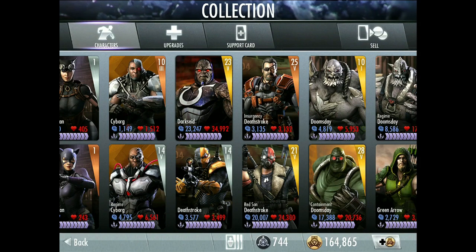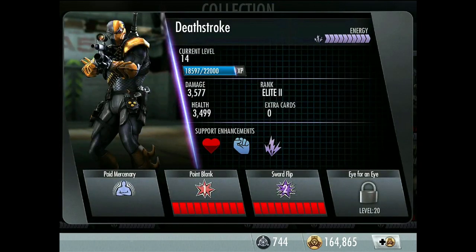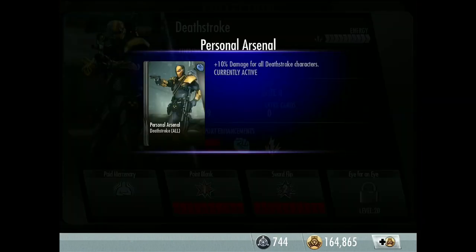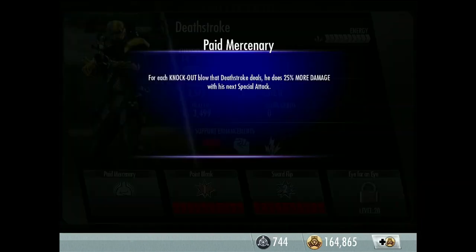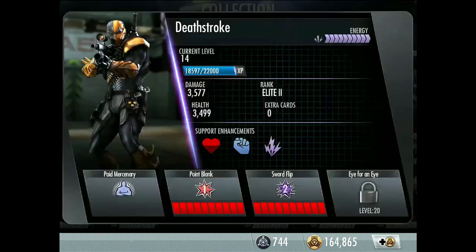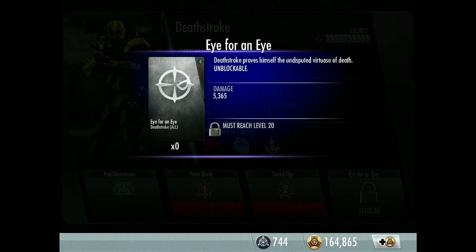Now we're getting on to the Deathstrokes. Normal Deathstroke kind of looks a bit like Arkham Origins Deathstroke. He's a silver card, I've got him at level 14, Elite 2. Support enhancements: health — Prometheum Armor; attack — Personal Arsenal; energy — Contract Killer. Passive: Paid Mercenary — for each knockout blow, Deathstroke deals 25% more damage with his next special. Second move: Sword Flip — agility and strength merge; deals bleed damage over time for five seconds.